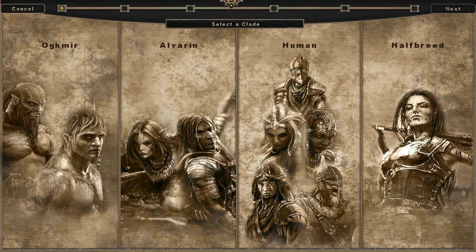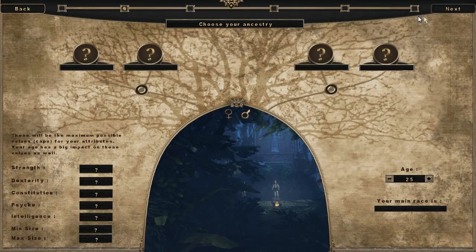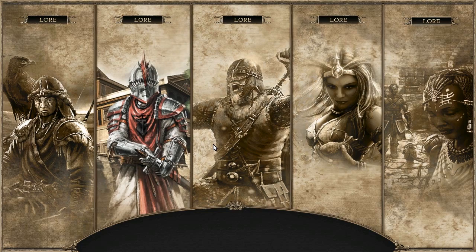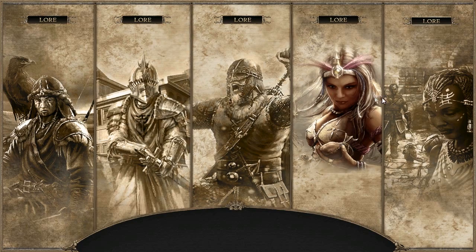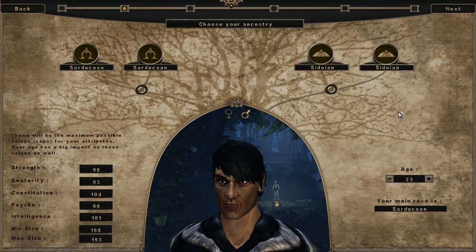First, a player must choose the clade — the species from which the character comes. Each one has its own unique lore, as well as the location where its culture is centered within Mirland. After a clade has been picked, the player must select his ancestry, essentially the subspecies of his character's parents. One of the parents will determine the primary race, while the second will provide a change to the stat caps, as well as to the appearance of the character.